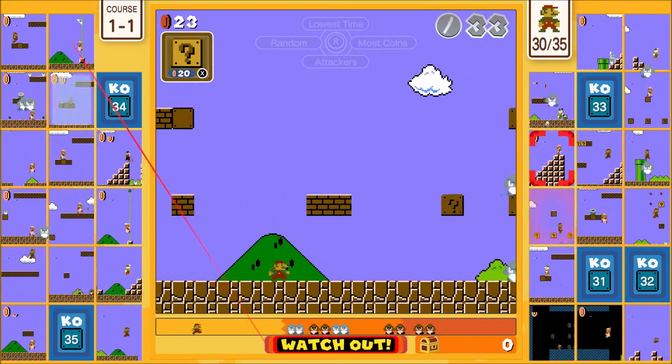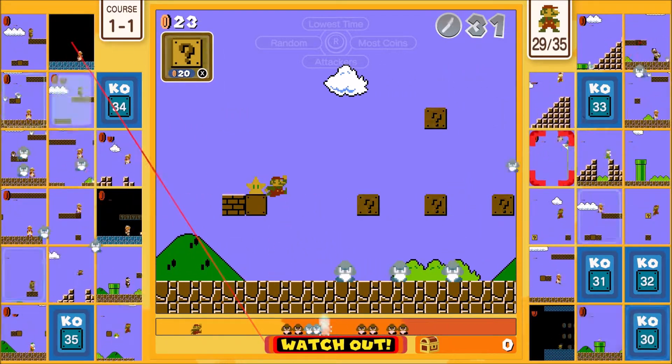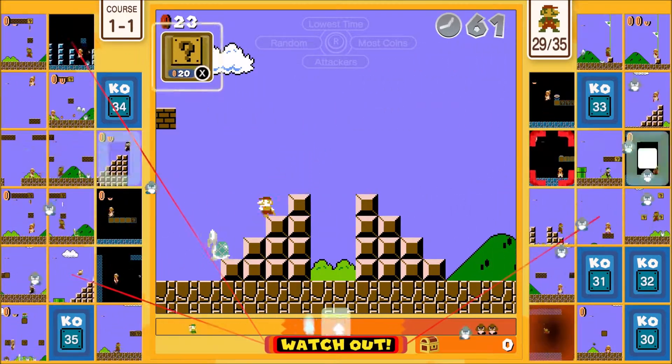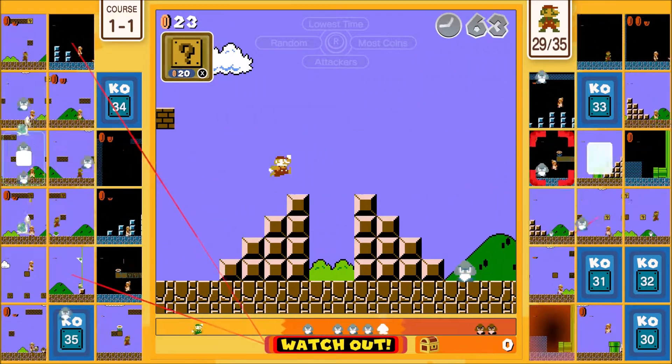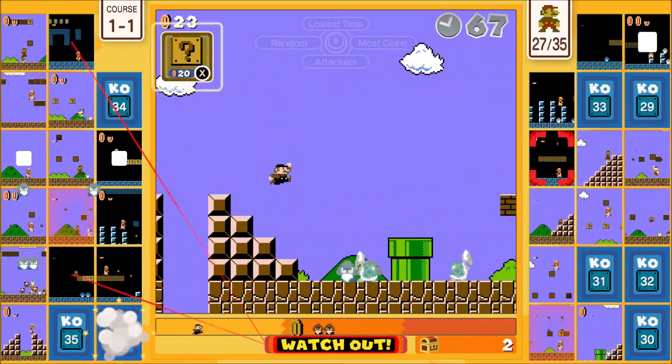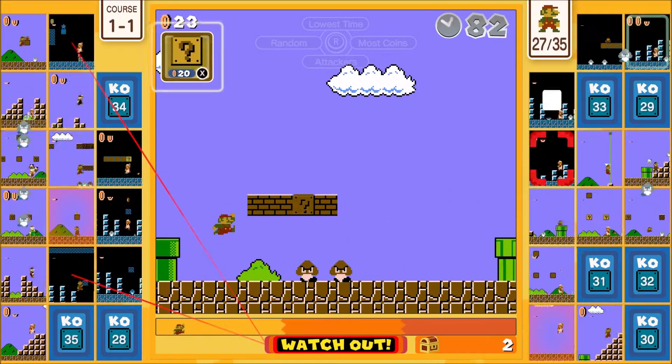That's the coin box — I don't need that. Yeah, you can build up your time to over a hundred seconds if you get enough enemies. It's really nice. So am I sending even the grayed out enemies to other people? Yes, you are — every enemy you kill.